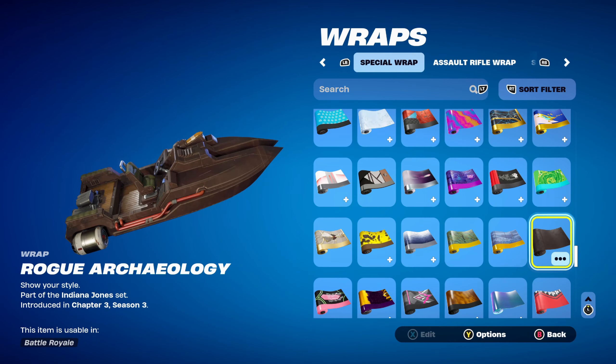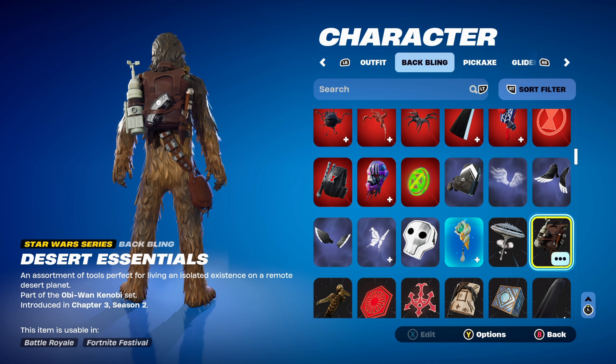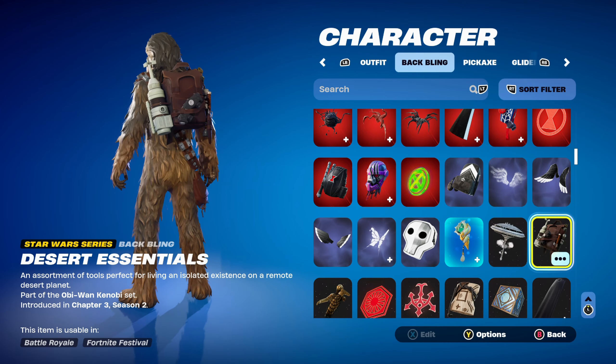Let's move on to combo number 3. For this one, I thought I'd use a Star Wars series back bling — the Desert Essentials, part of the Obi-Wan Kenobi set, introduced in Chapter 3 Season 2. The Desert Essentials works very nicely for the brown design.